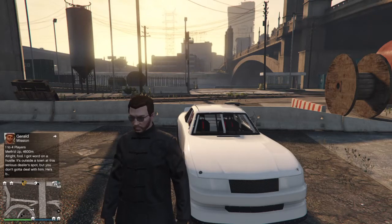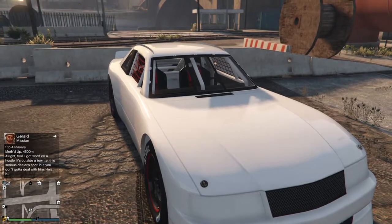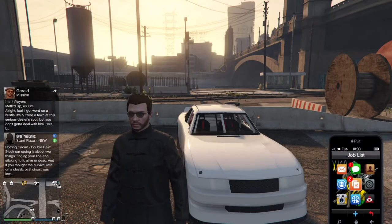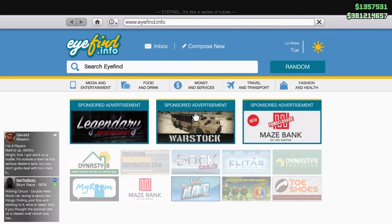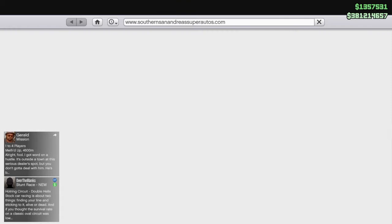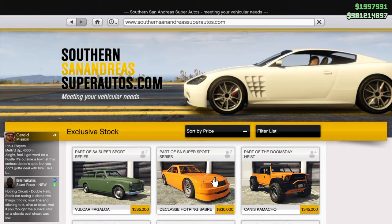The Classy Hot Ring Sabre came out today for the San Andreas Supersport series. You can get this vehicle on the Southern San Andreas Super Autos website and it goes for $830,000, so we're getting into the more expensive tier of these initial cars.